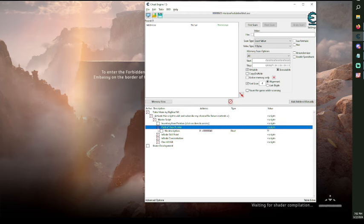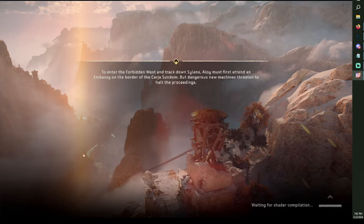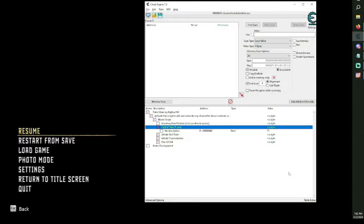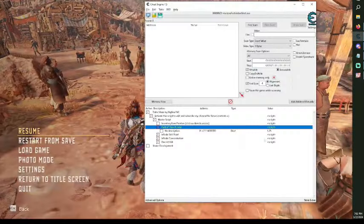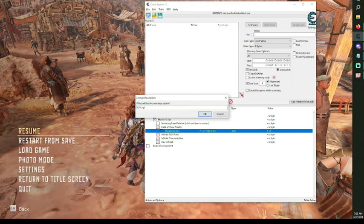The field of view script, on the other hand, you have to get into the game to see it. There we go — after you activate the field of view script, just get in there and change this into a field of view value.